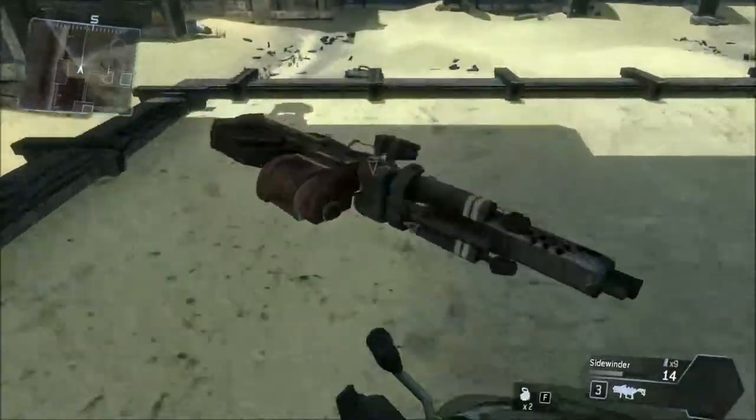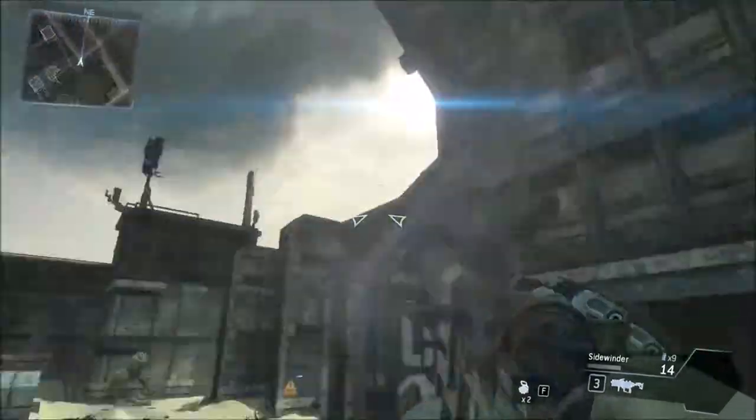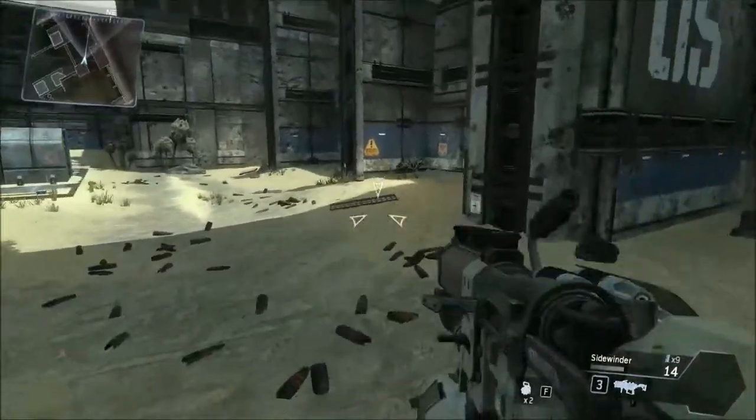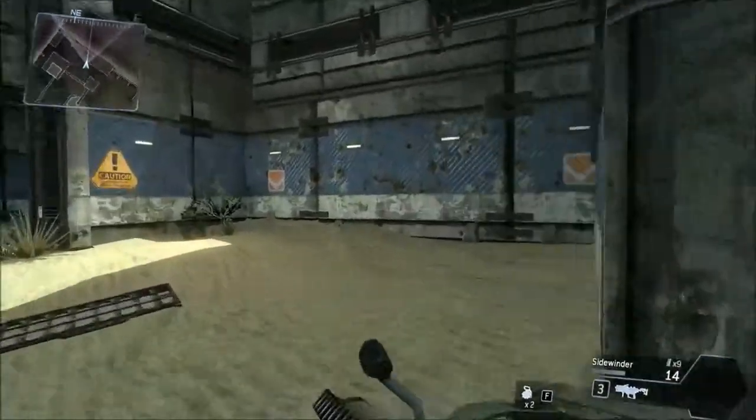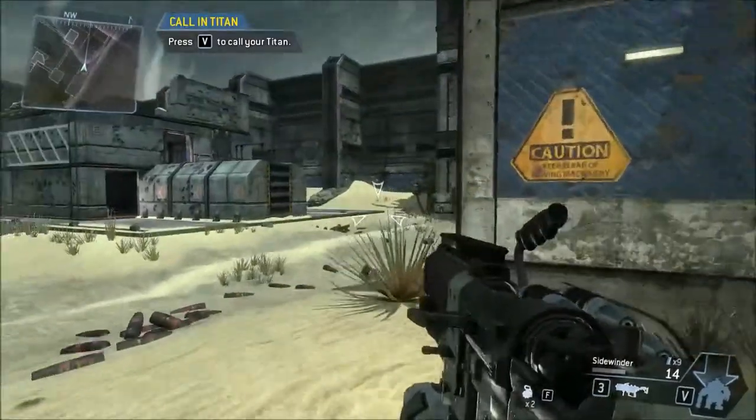It takes about two seconds to kill somebody when you rodeo those. You can drop your titan. This isn't like some crazy anime world where you can pick up the titan's weapon while on foot - can you? No, god no.